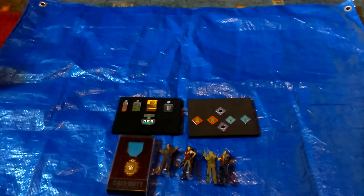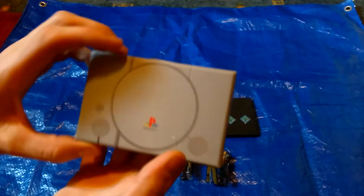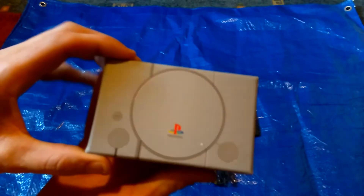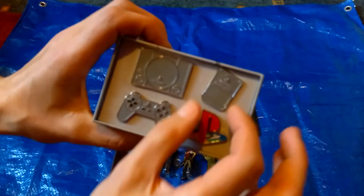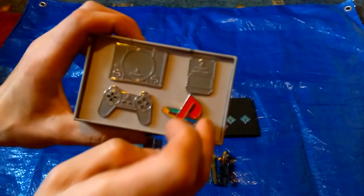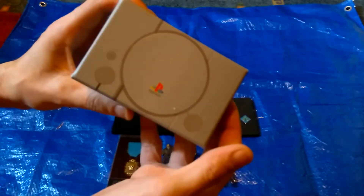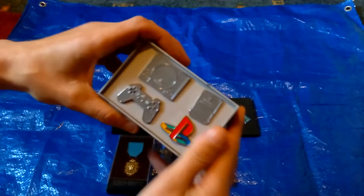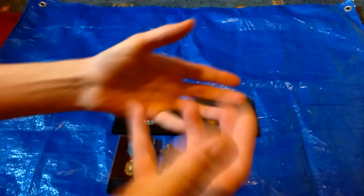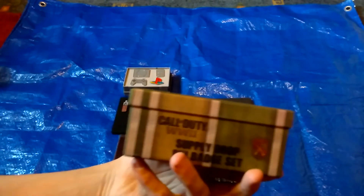We've got quite a lot of pin badge sets here so I'll run through these quickly. First up is the Sony PlayStation pin badge set - it comes in a little PlayStation 1 box and inside there are pin badges: a small PlayStation 1 memory card, a PS1 controller, and the Sony PlayStation logo. It's so cool that it comes in a little PlayStation box - it was an anniversary release.